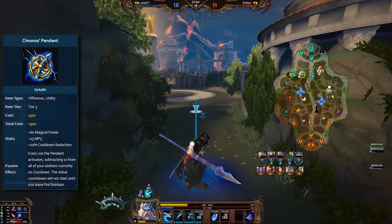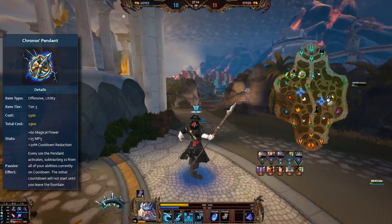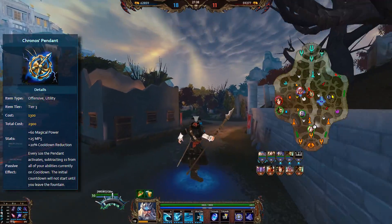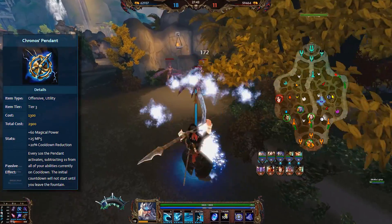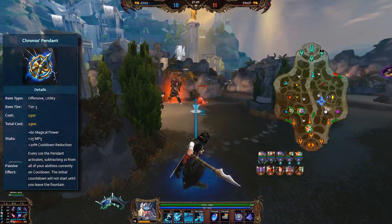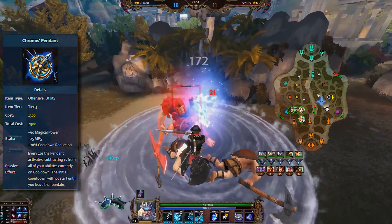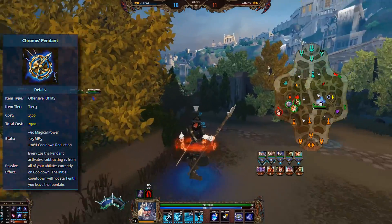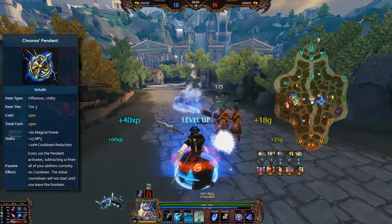But what does that mean for the rest of the item? If it's more expensive, it should have better stats to make up for it, right? Well, not necessarily in every single context. First of all, Chronos Pendant lost power — it now has 60 power instead of 75, giving you a little less early damage if you build it. The MP5 stayed the same, so if you need it for MP5 it's still solid in that regard, but MP5 is usually not a primary stat — it's a nice bonus, but not what you buy an item for. The cooldown reduction was also not increased directly; it is still 20%. So what has actually changed? The passive. It has a new passive.